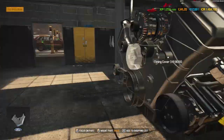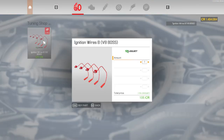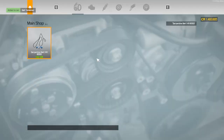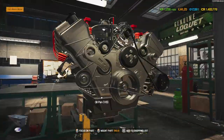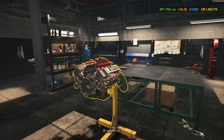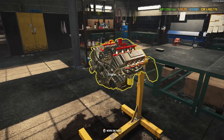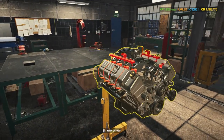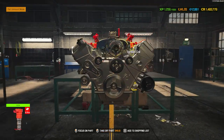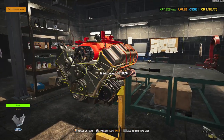We're almost done — just adding the last parts, the belts and the belt tensioner. We finally finished building our engine, our Ford V8 engine. Let's put this in the car.